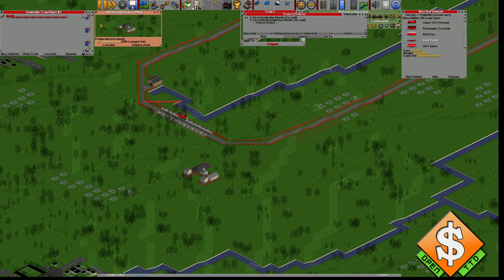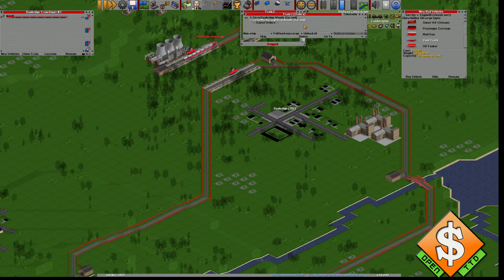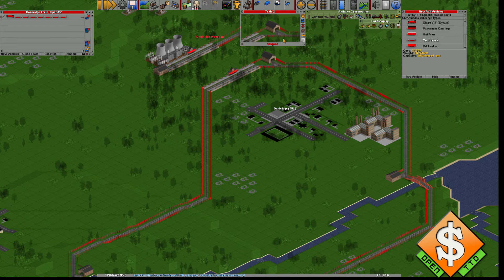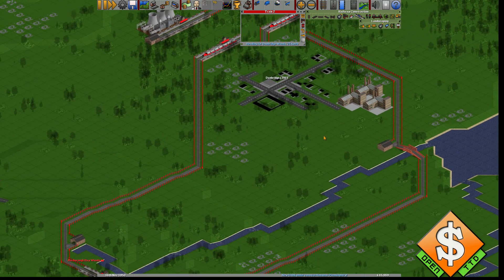Everybody makes the mistake of setting full load on the wrong track. Set full load for any cargo on the coal station. If you want, you can press unload, but that's for another guide — if you're uncertain, don't do it. Let's see which way the train goes — it's going this way, as I foresaw, back and forth.